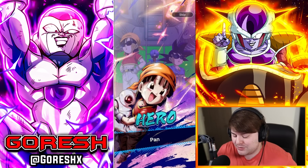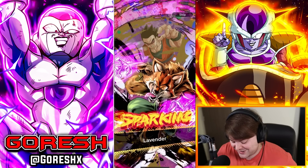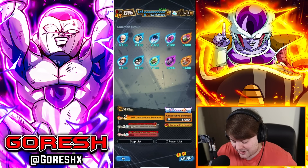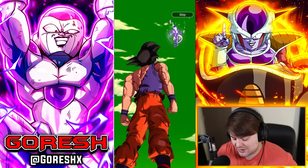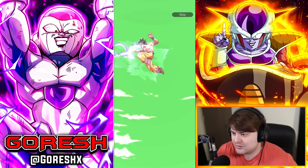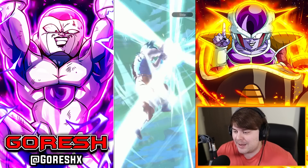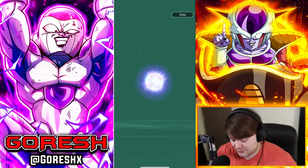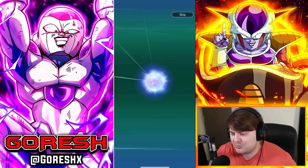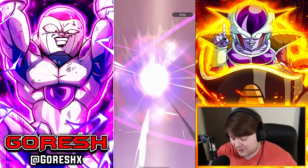All right, there's our first sparking — Rosé and Zamasu. Obviously I know a lot of people are excited for this character, so I'm not going to take that away from anybody. If you want to summon for Rosé, you like the character, the animations, his kit — sure, go for it. But for a free player, I just can't in good faith recommend it. All right, green skies, three pods. I will say this is definitely a better ultra banner than pretty much every other we've gotten — that green Vegeta is going to be a really good Zenkai bench for Ultra Rosé.